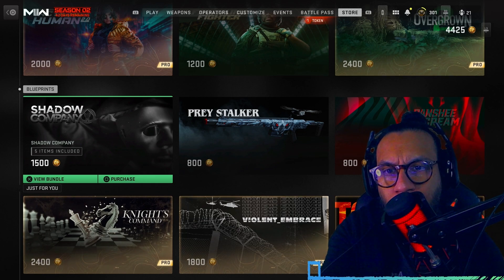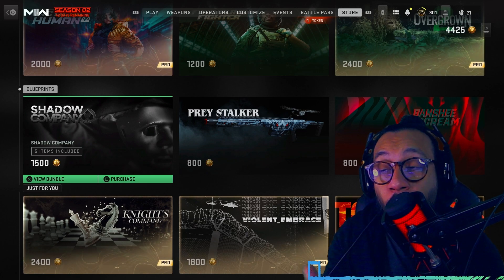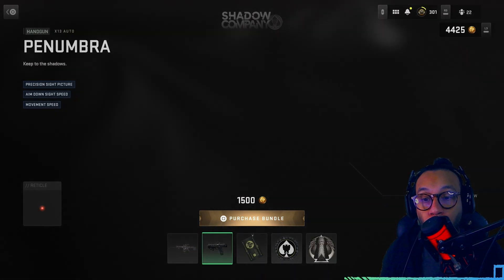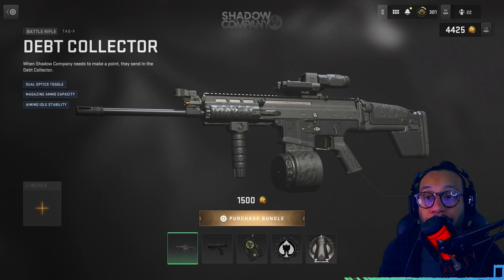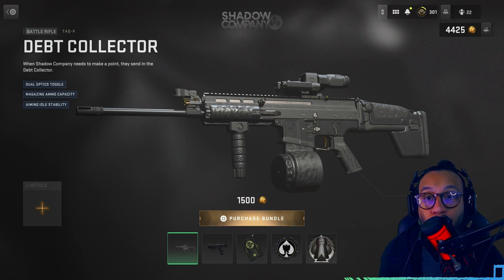If you guys know Shadow Company, I believe that was one of the factions from Modern Warfare 2019, and I'm assuming it's transferring over here to Modern Warfare 2. Included in this bundle we got two blueprints and a couple of different items. First up we get a Tac V blueprint called the Debt Collector. When Shadow Company needs to make a point, they send in the Debt Collector — it has dual optic toggle, magazine ammo capacity, and aiming idle sway.